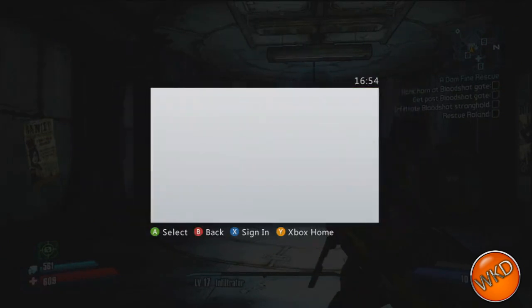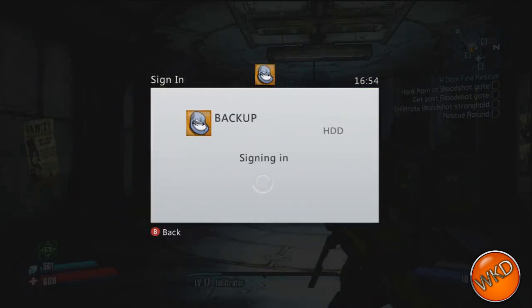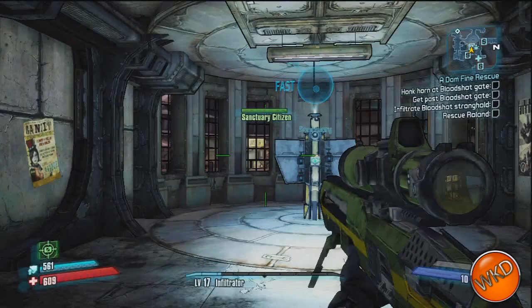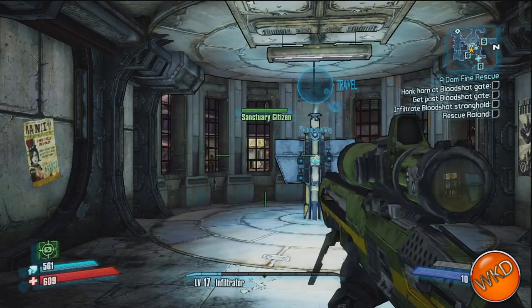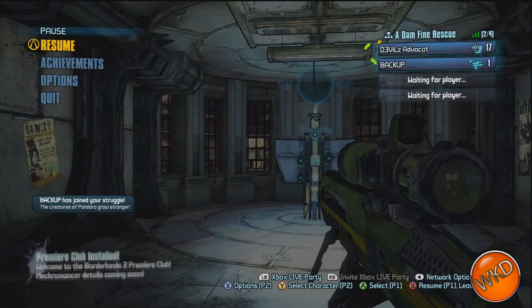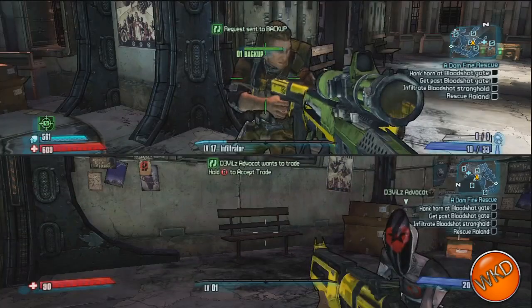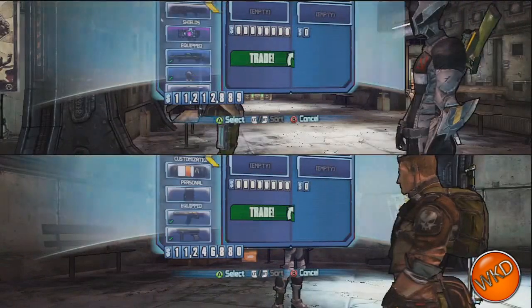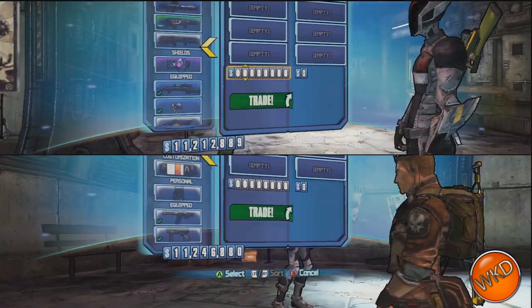What we're first going to do is sign into a second profile — we're going to quickly create a new profile and sign into it with a second controller, so you do need two controllers for this glitch. Then we're going to sign in and join the game session with that second controller so it goes into split screen mode, and then we're going to open a trade with our main character.